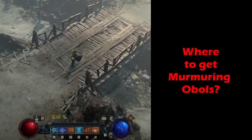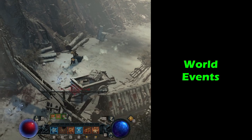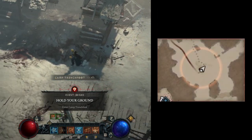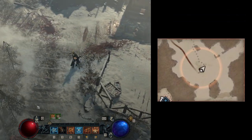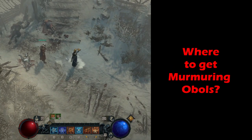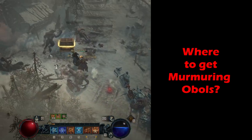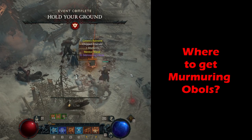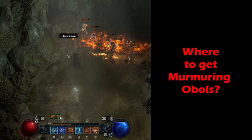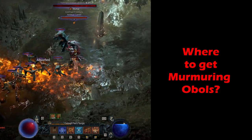Now, where to get Murmuring Obols? Obols can be obtained in two different ways. The first one is World Events. As you explore the world, you'll spot an Orange Circle on the map indicating an event that is about to start or is ongoing. Simply run into the area to start the event or participate with or without a party. You'll need to fulfill the requirements for the event, and once completed you'll be rewarded with a chest containing various items including Obols. Bear in mind that while exploring dungeons you can also trigger these world events, or sometimes talking to an NPC will turn it into an event — the principles are exactly the same.